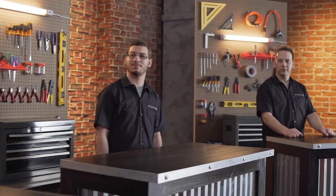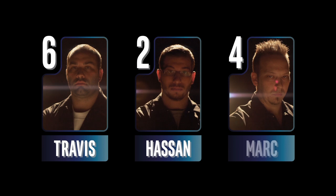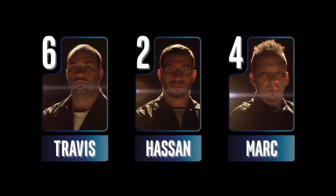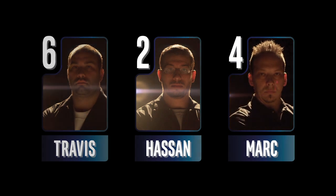And one last thing — only two of you will advance to our final challenge. The modder with the lowest total points at the end of tonight's challenge will be going home. Travis is on top with six points, with Mark right behind him with four, and Hassan is in last with just two points. That means Hassan needs to win this next challenge, or he will be eliminated tonight.